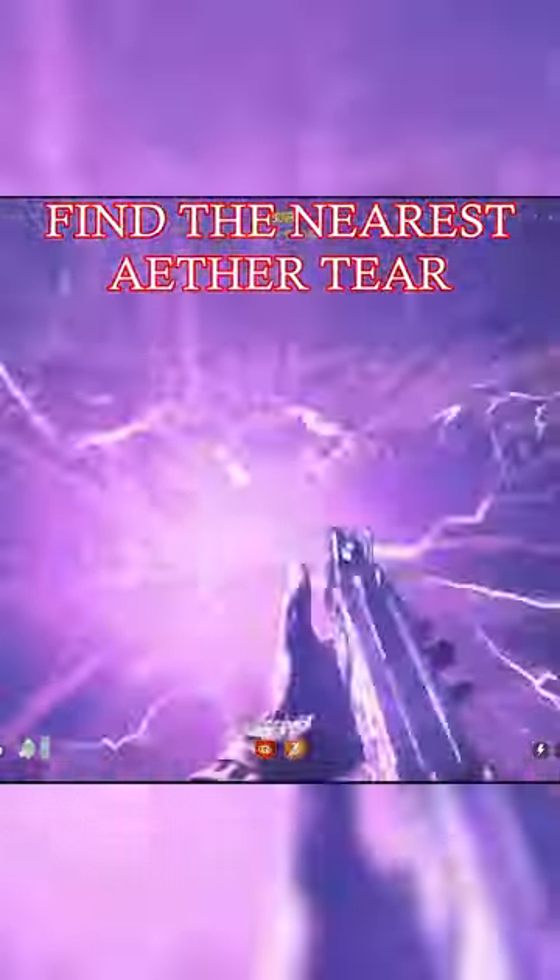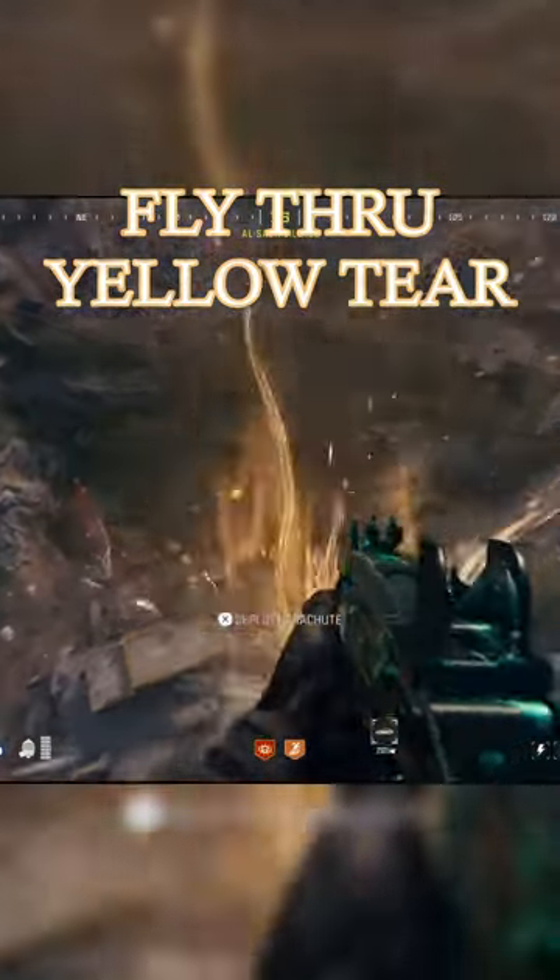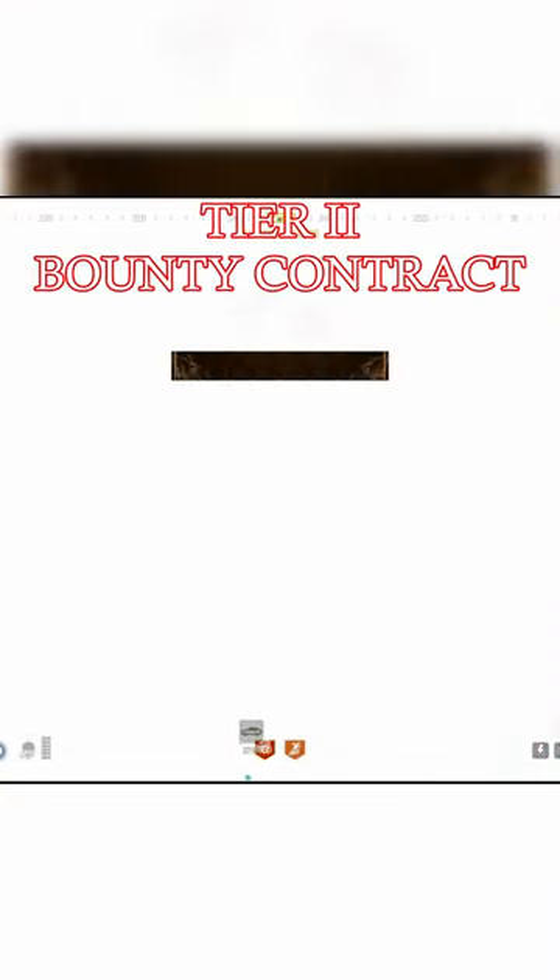Once you get that, find the nearest Aether Tear, and look for the Yellow Tear in the sky. Fly through that, and it will spawn a Tier 2 Bounty Contract.